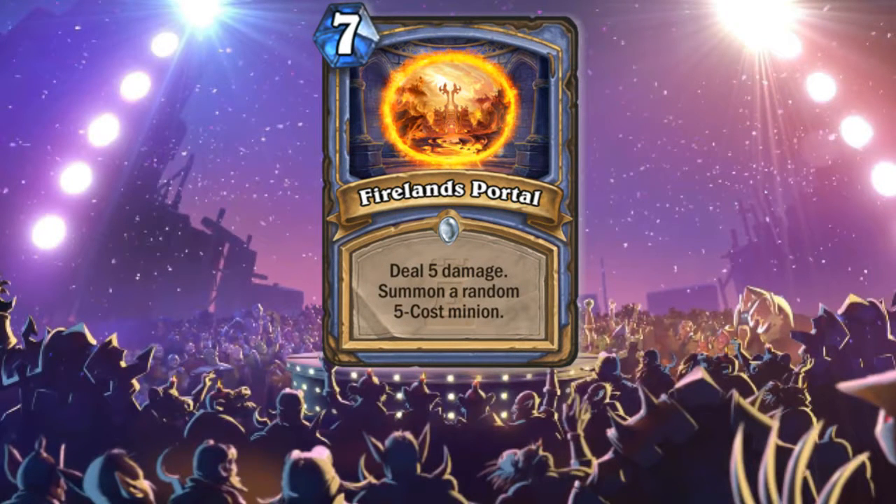The next class is Mage, and the first card we have is Firelands Portal — deal 5 damage and summon a random 5 cost minion. In arena this is a legendary spell, but it's common, so we will see a lot of mages in arena even more than now, so be prepared, as Illidan said once. In constructed it has some usage, but Flamestrike is more usable than this. You can still get it for free from the Spellslinger.